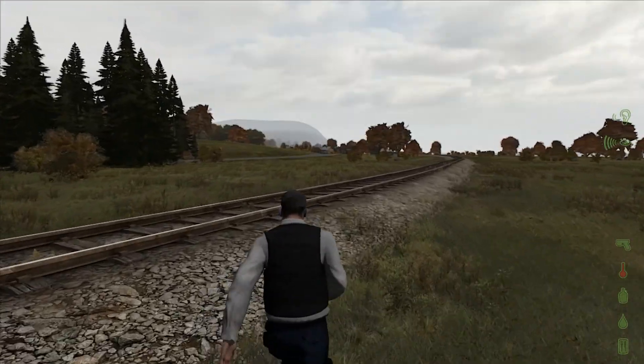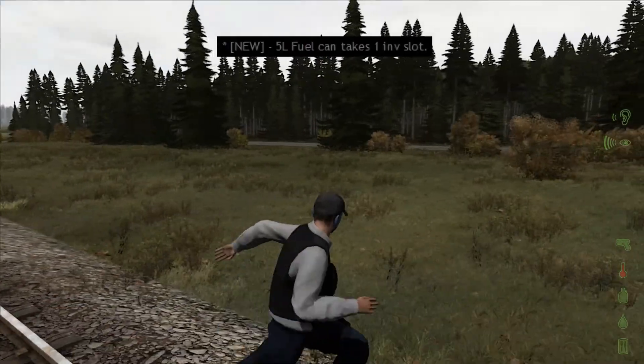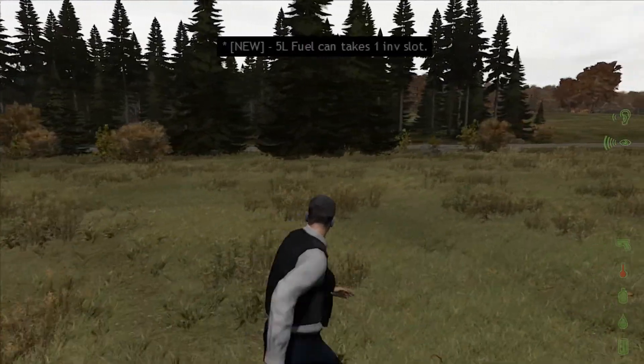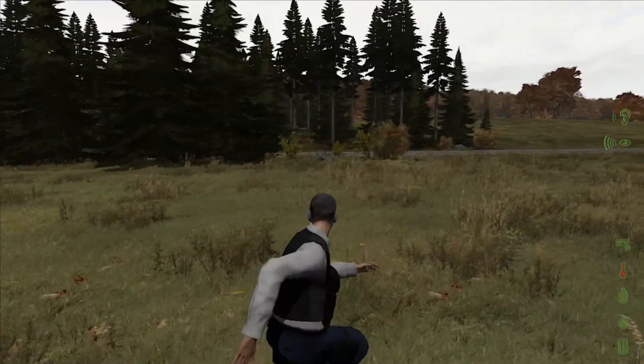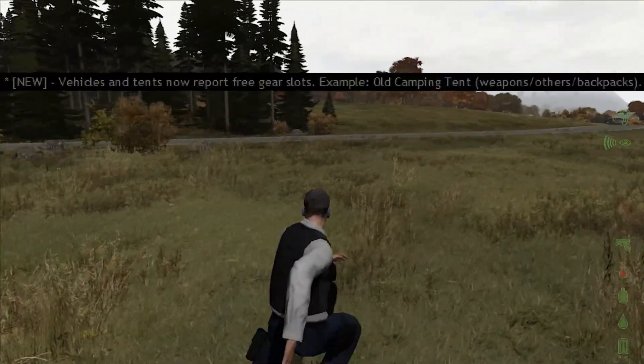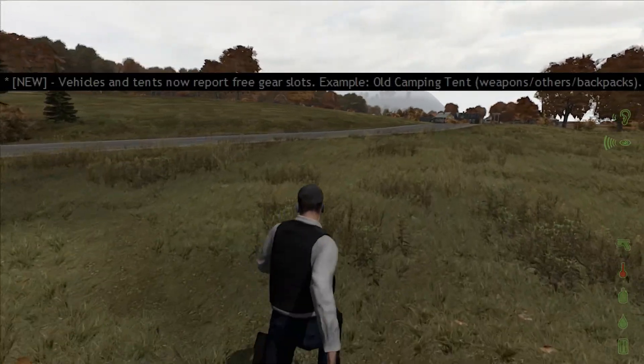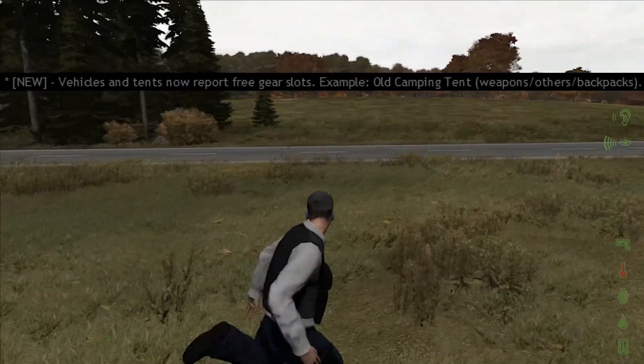We also have a new fuel can — a 5-liter fuel can which uses only one inventory slot, which is very convenient. Vehicles and tents now also report the free gear slots, which will help you manage your inventory better.